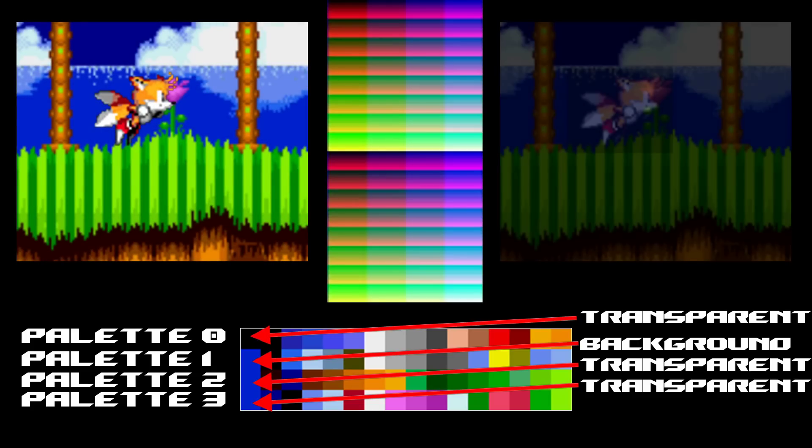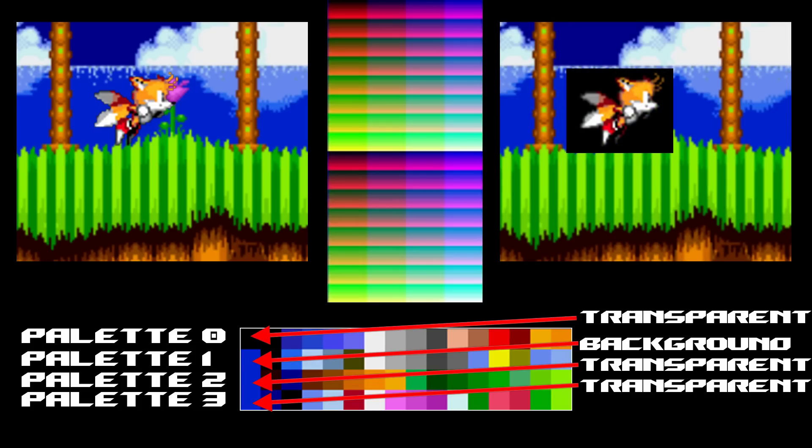The Mega Drive had a total of 512 colours, of which a maximum of 64 could be displayed on screen at once, assigned to 4 palettes of 16 colours each. While it's easier to explain that way, technically it's not entirely correct. That 64-colour limit is actually 61 colours, because one colour in each palette is assigned to be transparent — usually position 0 — although one of these is visible as the solid background colour. This was so that objects could have defined shapes instead of displaying inside weird boxes.